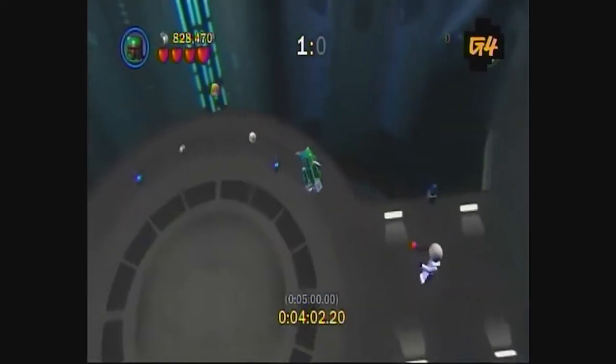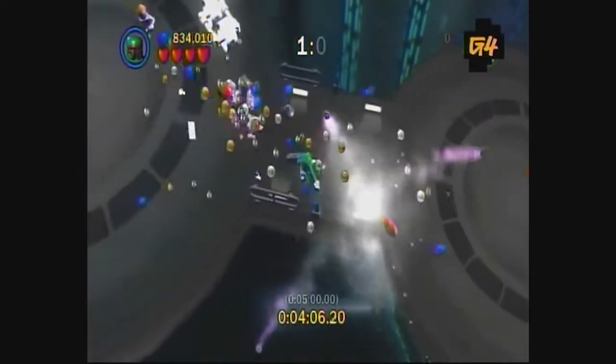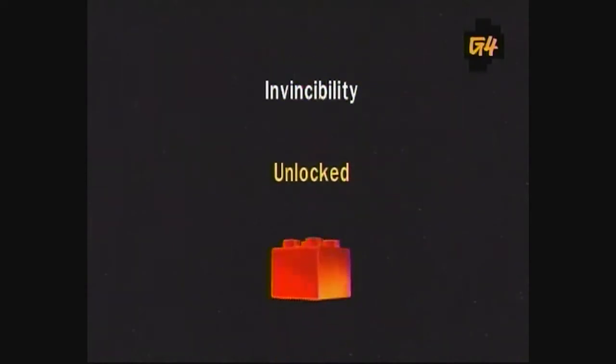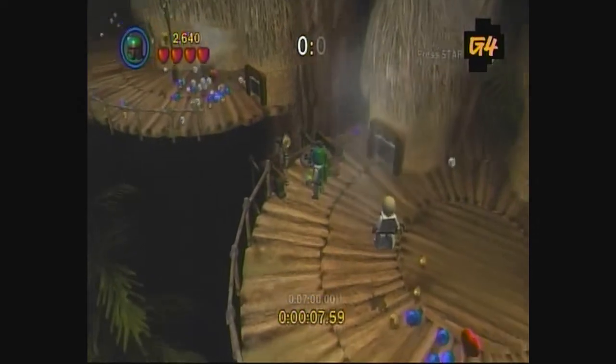In the character bonus missions, I recommend using Boba Fett and turning on the Invincibility Power Brick. You can buy this in Episode 4, Chapter 5, just outside the trash compactor room, for a mere 900,000 studs. Keep moving, keep shooting, and keep an eye out for the new purple stud.